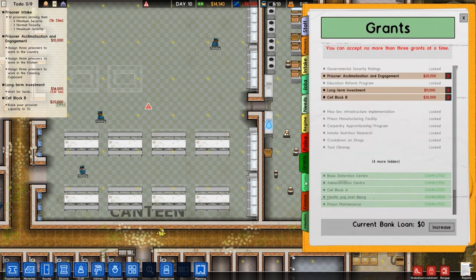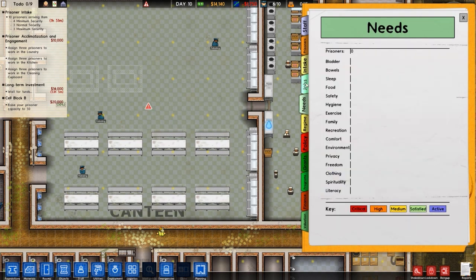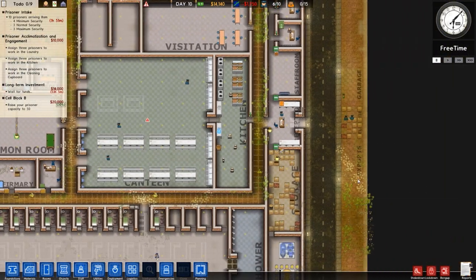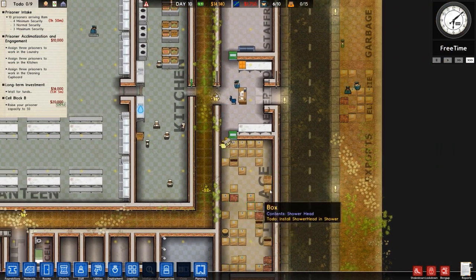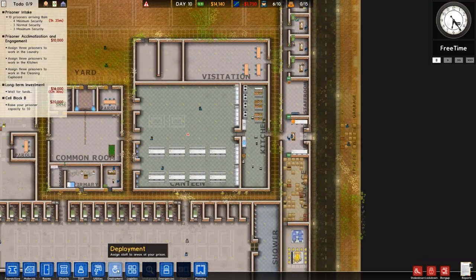Programs we'll deal with later. Intake is set up, regime is set up. For policy, meal variety will go to high and quantity to high as well — that means only one meal time is required. We might reduce that later. This storage area we're going to split up and move exports over there, which should fix that. We need to go to deployment before things turn up.